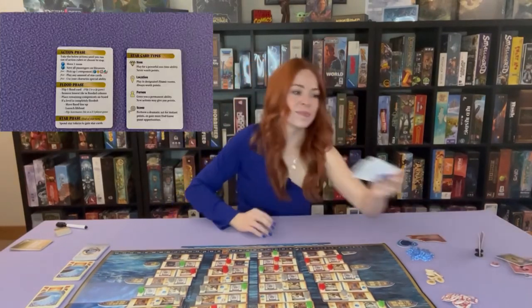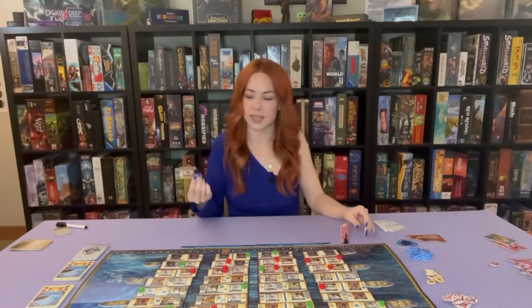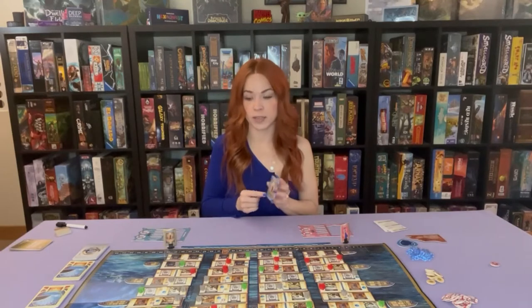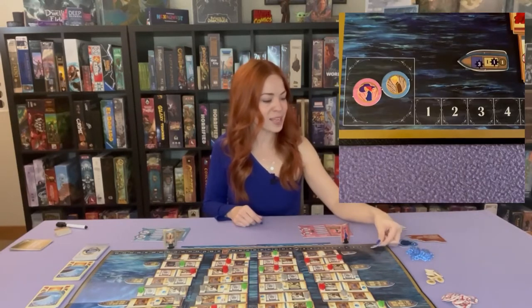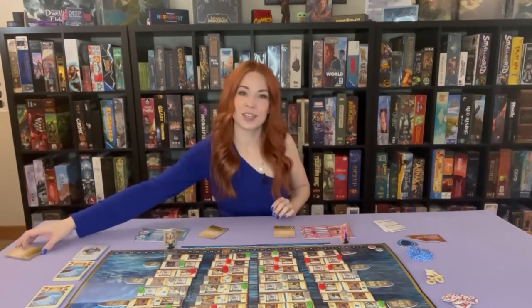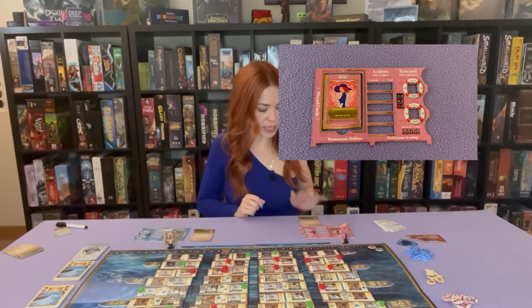Next each player gets their reference card — it's double-sided and tells you about each phase of your turn and the different star cards. Each player decides what character they want to be and takes that player standee. You want to grab the matching player mat for those players. Players also get their matching character tile, which has your special ability on it — place that in the player mat active side up. You also grab the score trackers, which are double-sided. Next each player gets a private objective dealt randomly — keep this secret from other players. Just flip it upside down and slide it in the slot that says in-game scoring.